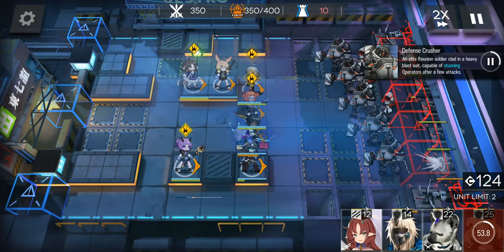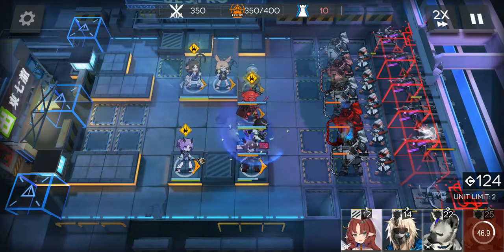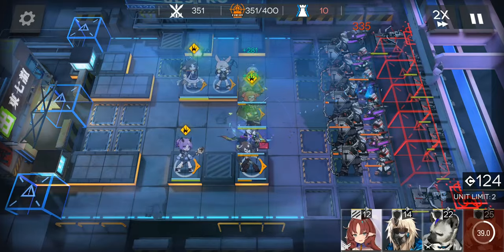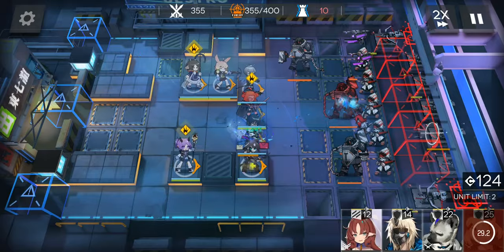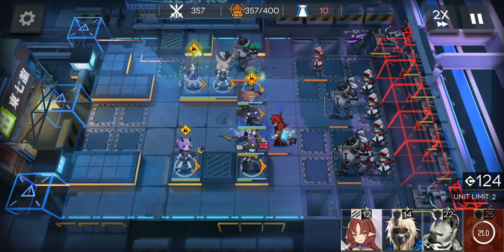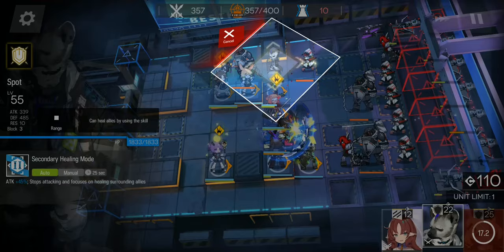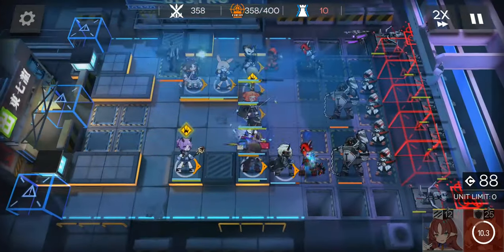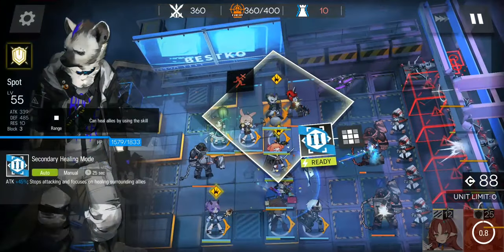The enemies are coming — start Erin's skill. Let the first hammer guy pass. Place a defender in front of Meteorite, block the following enemy with Spot. When the Joined Arc Master is arriving, start Spot's skill and Perfumer's skill.